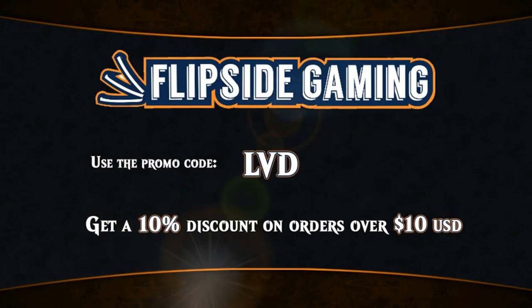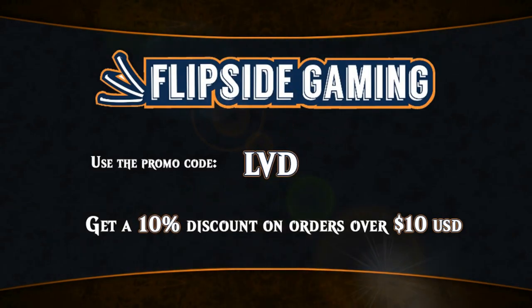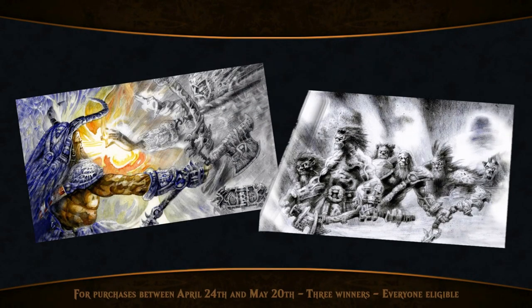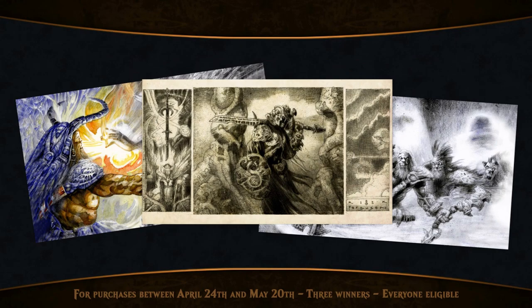At FlipSideGaming.com you can use the promo code LVD to get a 10% discount on orders over $10, and you also get automatically entered into the Richard Cain Ferguson playmat giveaway.